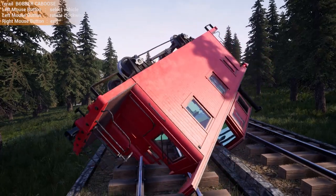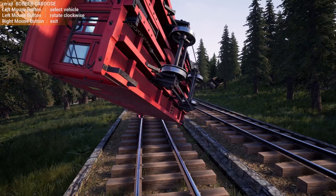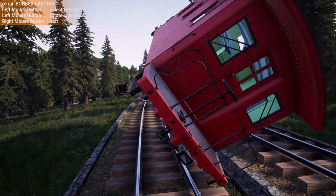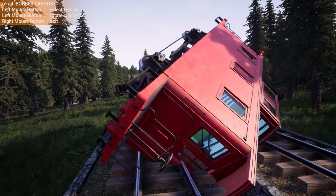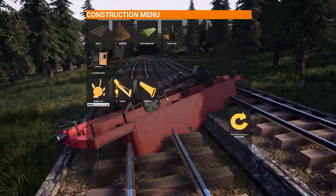Any time you go to rerail everything, it's just gonna spin out like this. Just be warned — if you're gonna place it, don't set it where it's gonna be upside down, because it's just gonna fall right back down again.